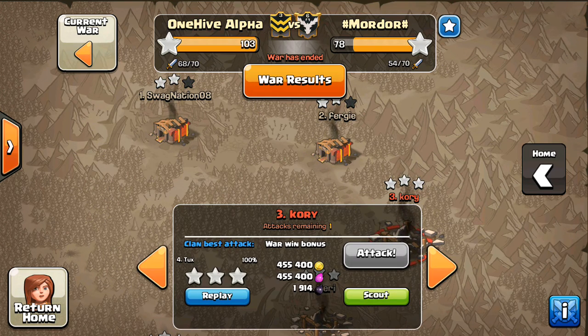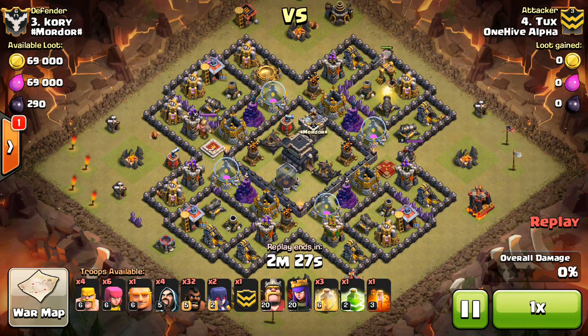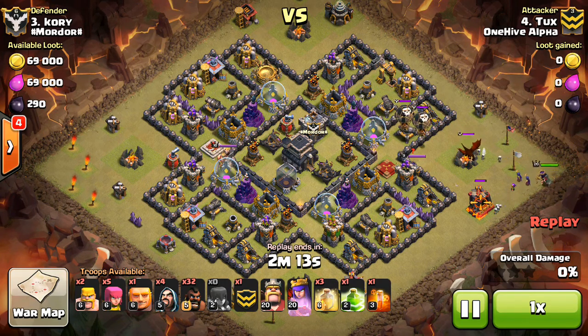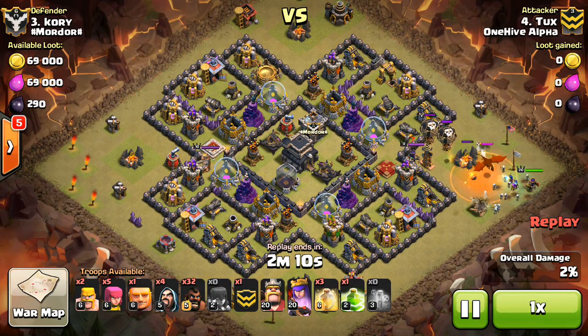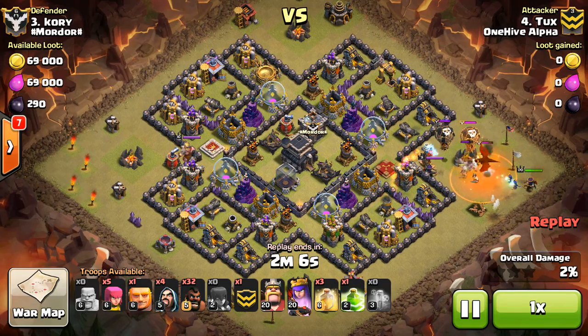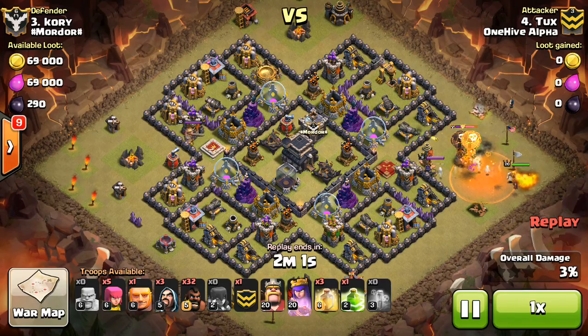Starting off with Tux — nice attack here, so we'll take a look at it. At the top, Town Hall 9. Just going ahead and dropping a Hog to lure out the CC, and I don't think we see enough of this anymore. Just luring it out to the side using two Witches, Queen, and a few Wizards, just taking it out that way. Not that common anymore, but it's a good way to do it — you don't lose much troop space, just a few Barbs.